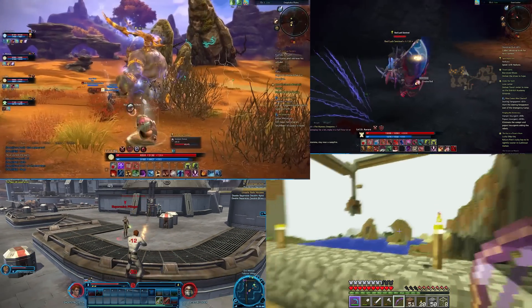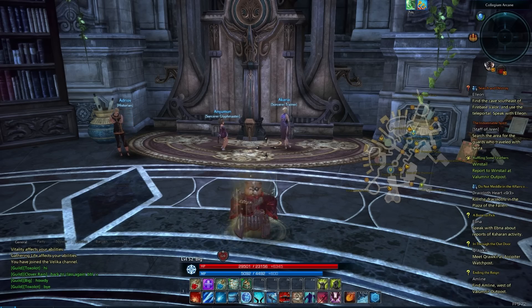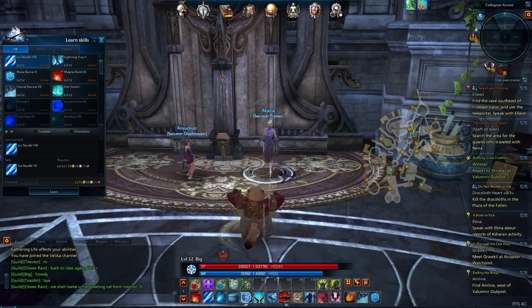Hi, and welcome to Andy's Let's Plays. Today we're playing Tera. Welcome back to episode 107 of Andy's Big Sorcerer Let's Play. We are here at the Sorcerer Trainer since we've just reached level 52 and we have new abilities to get.